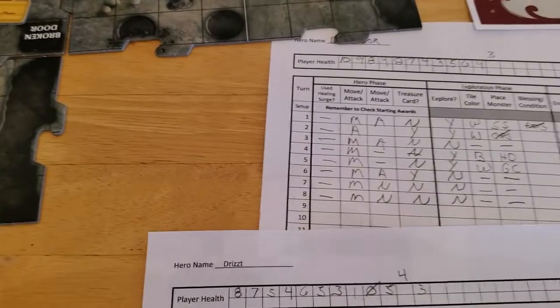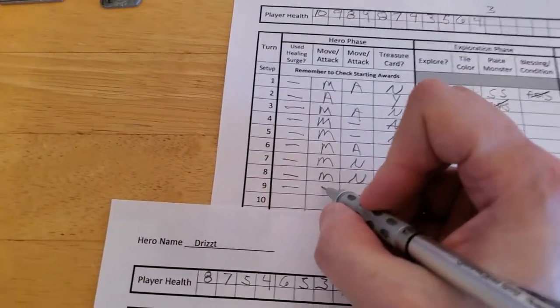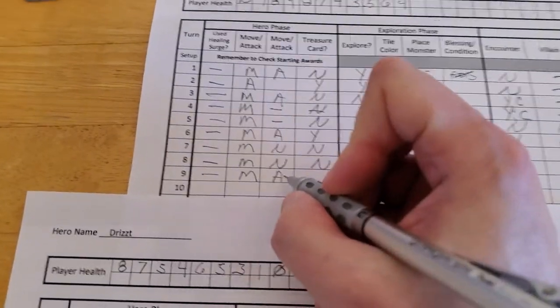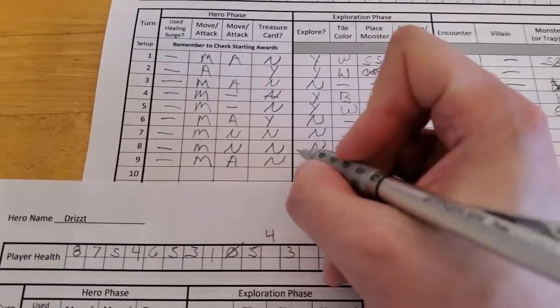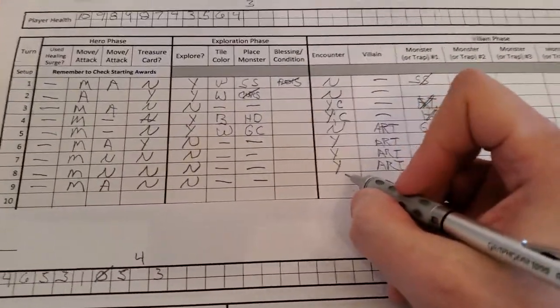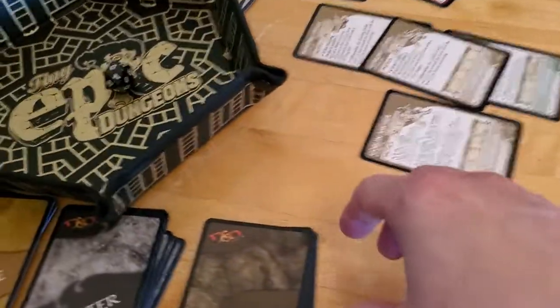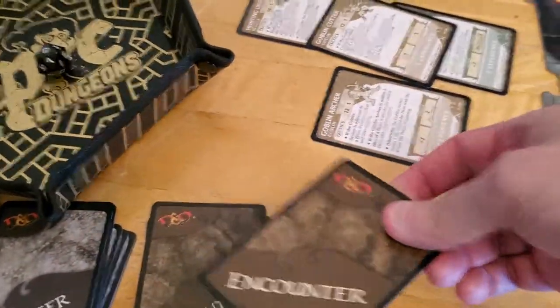Alright. So Brunner has not used a Surge. He moved, he attacked. No treasure. No exploring. No new tile, no new monster. Forced encounter. And then Artemis activates. Let's see what kind of encounter we get. Again, if it's bad, we do have experience to cancel it.